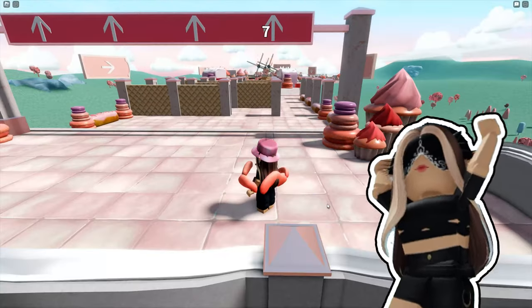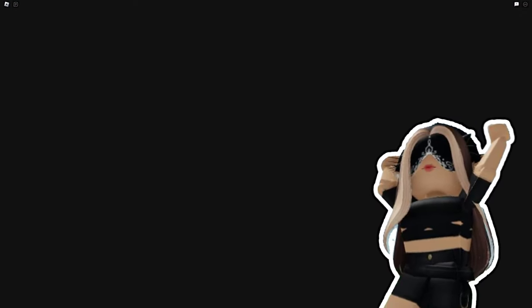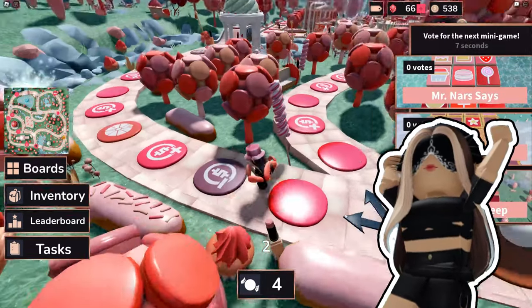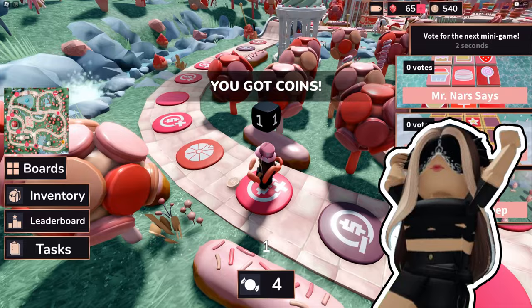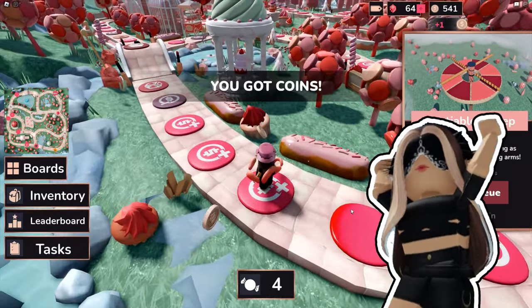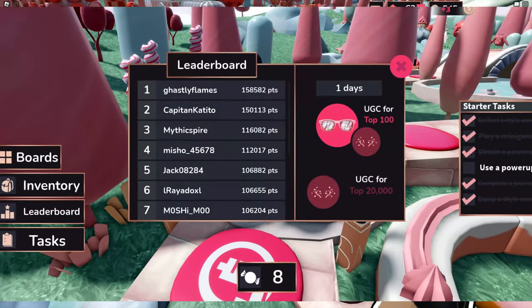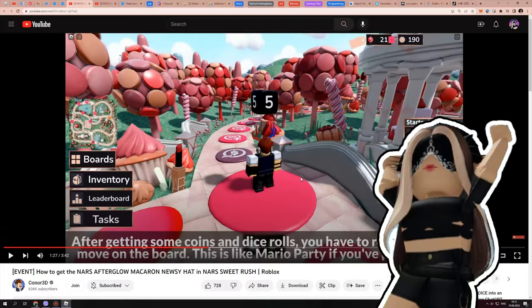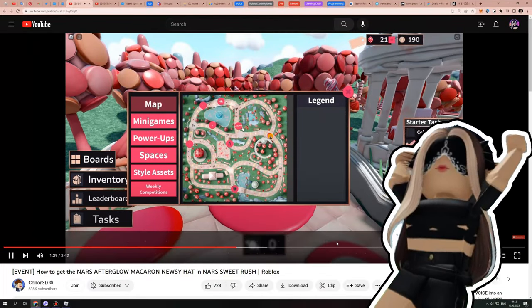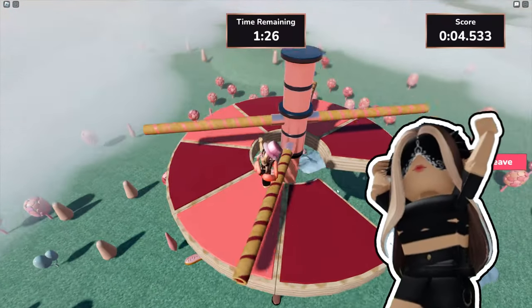The last two items are the nurse macarons antlers and nurse color garden shades. Such great UGCs — I like them. But to get them you'll have to work hard, because you need to be at least in the top 20,000 people to get the macarons antlers, and be in the top 100 players to get the nurse color garden shades.